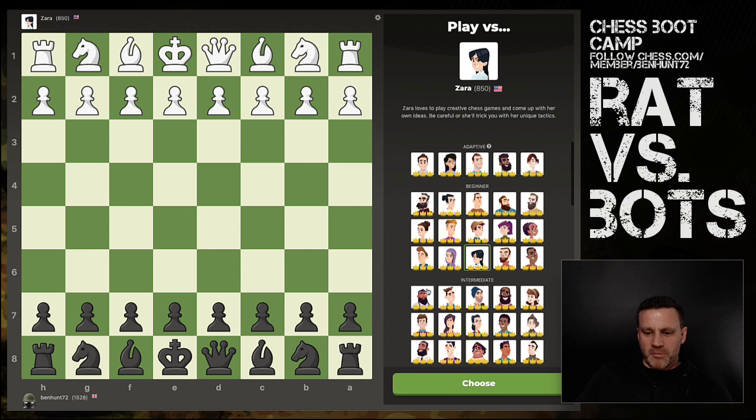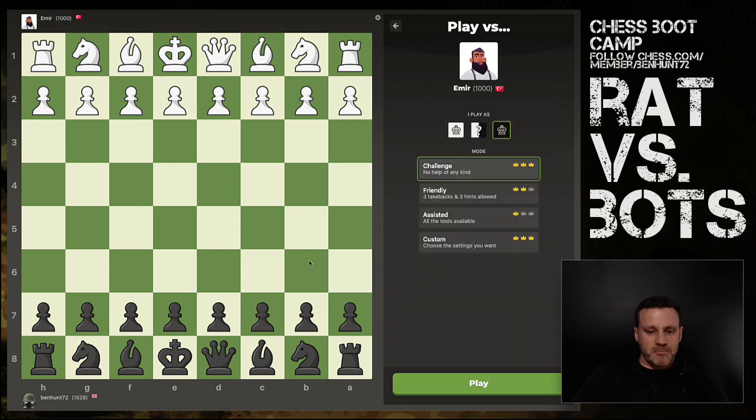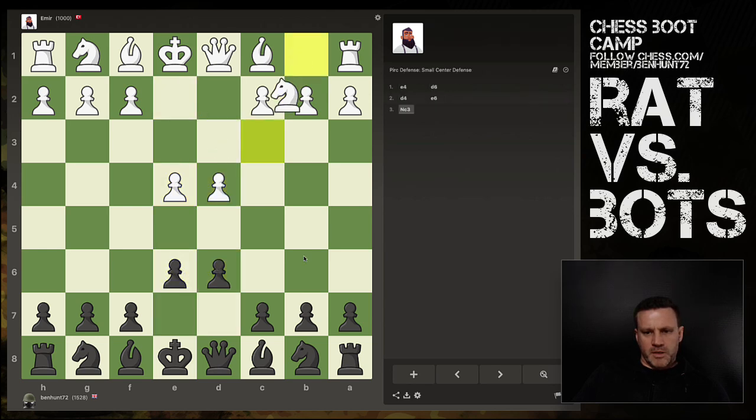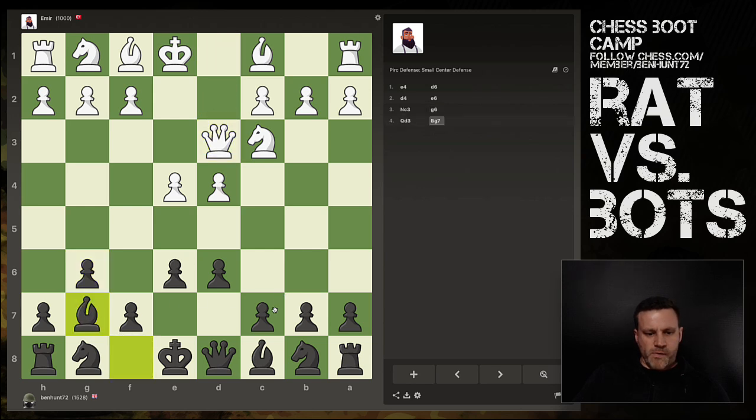New game — let's move up a little bit, let's go to 1000 and Emir. Now we start to play a little bit. This is the small center defense from the pits. It doesn't really matter which way we go — the point is we're testing a theory that this is solid as you like.